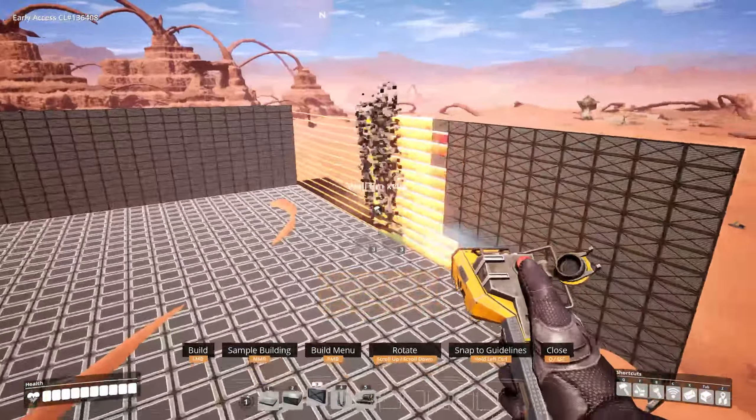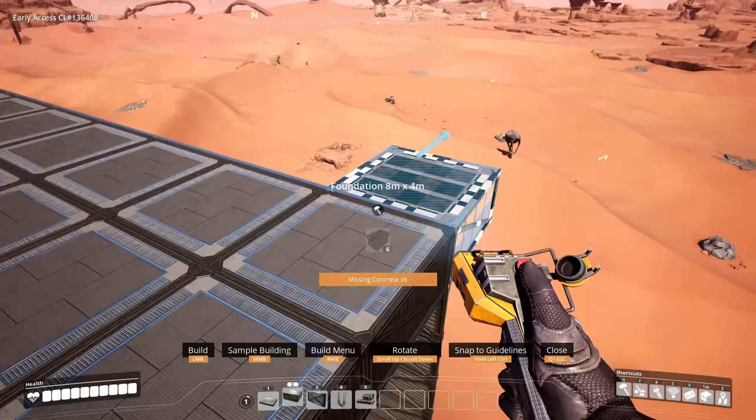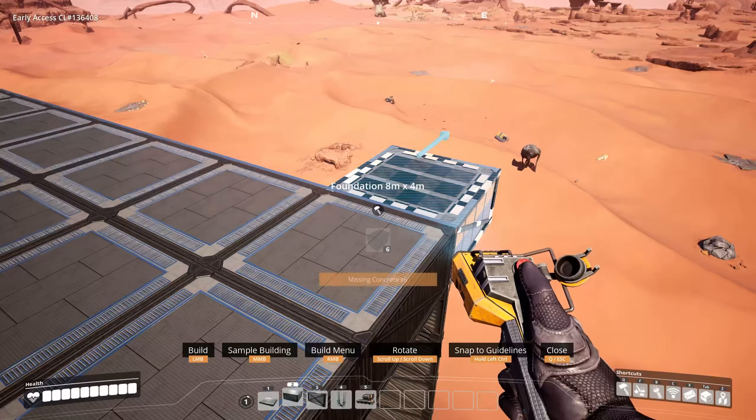Hi, today I'm going to show you the smart foundation mod. With this mod you can build huge factories a lot faster. As soon as you want to place a foundation or other compatible building, an arrow appears on the top.